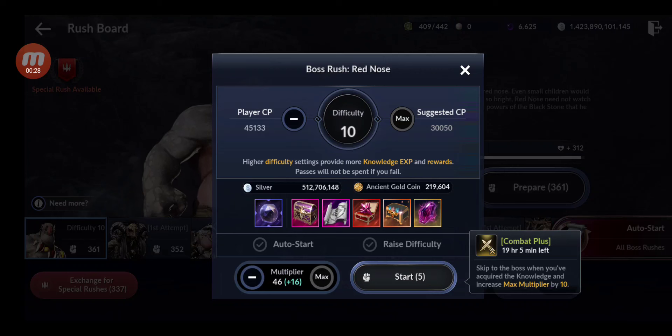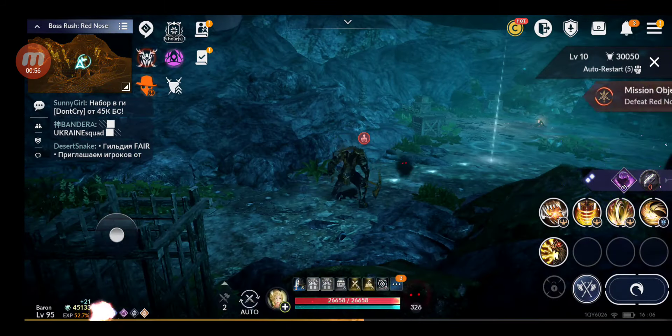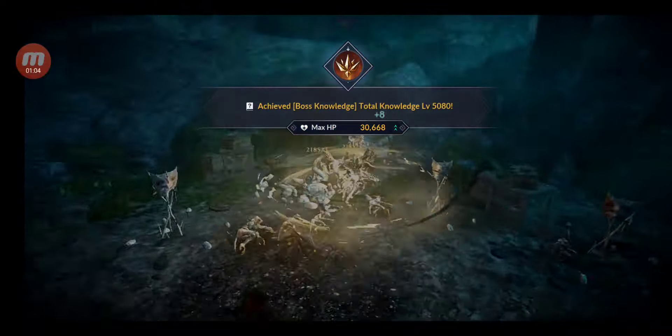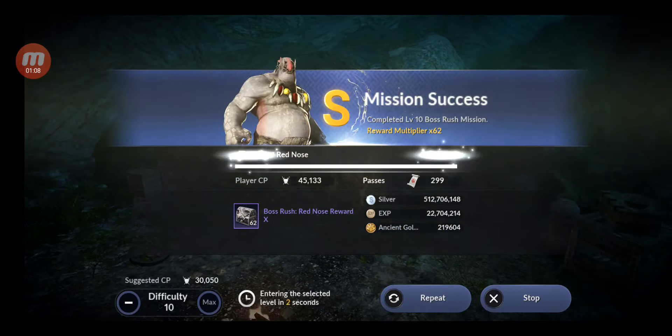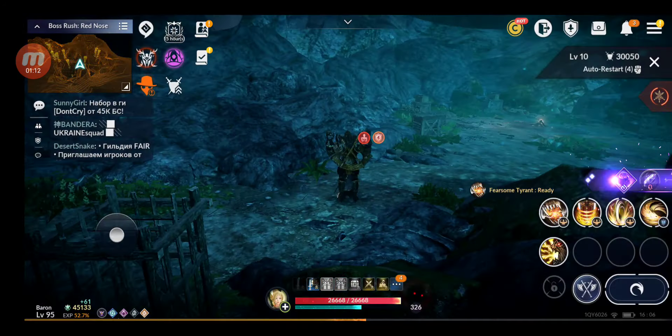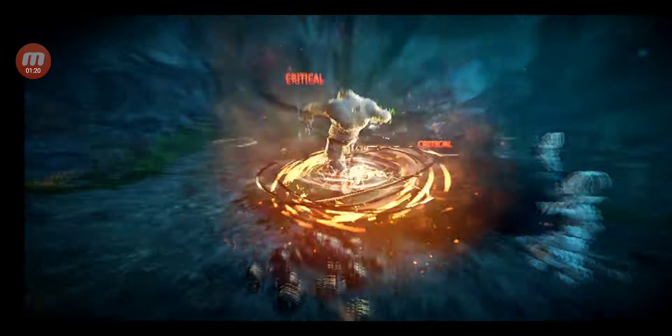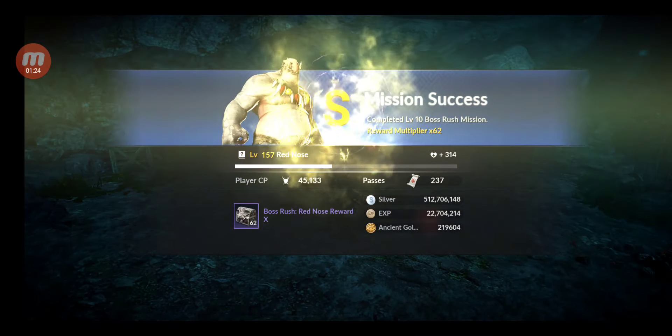At level 10 you can use multipliers because you get more silver and more ancient gold coins. With this multiplier I'm getting half a billion silver and 219,000 ancient gold coins, whereas at level 1 you get way less. That's why you want to farm at maximum level. Using auto-restart and the combat boost — let's see what I get from this boss with this multiplier.